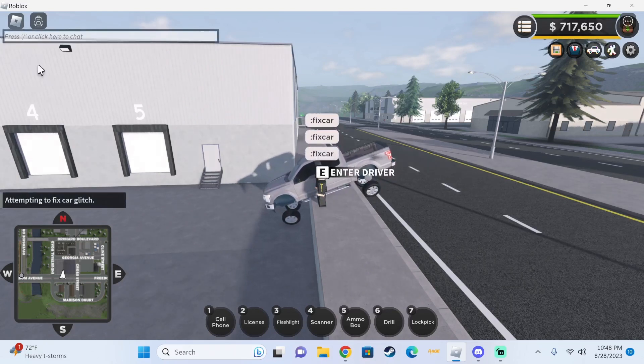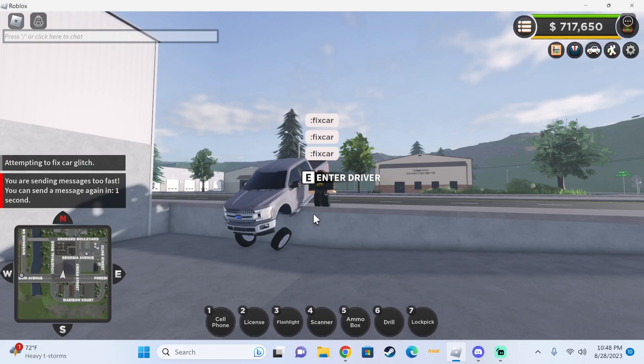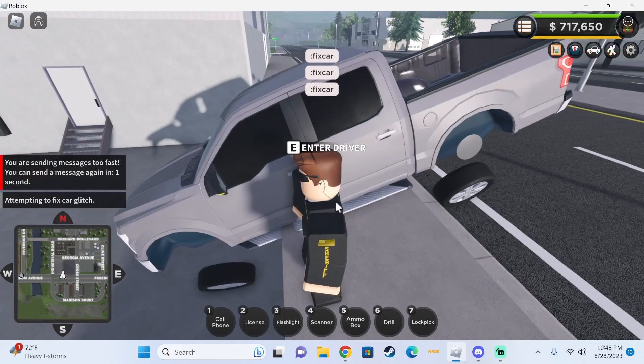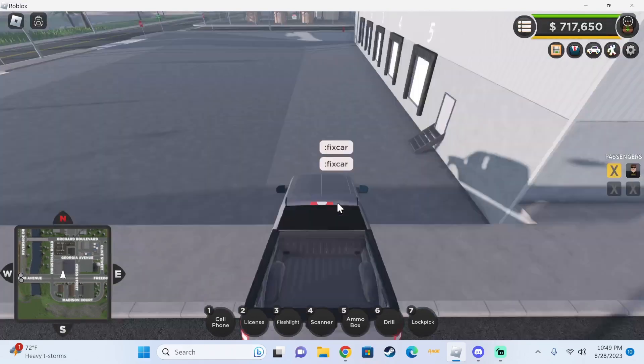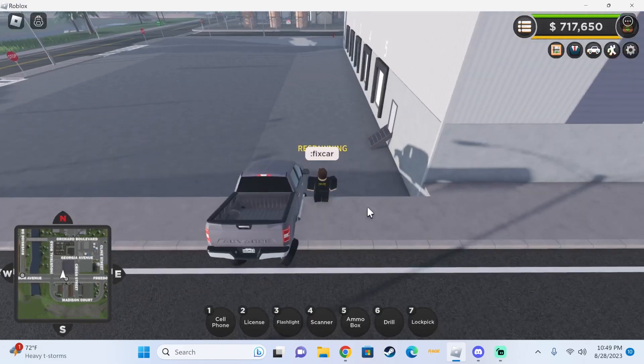Do it as much as you like — it might not go that much — just do it as much as you can. You'll see that's the max. Very important step: go to the passenger side, get in the front passenger door, click escape or something, and respawn your character.